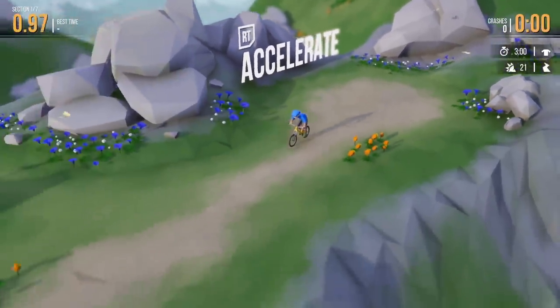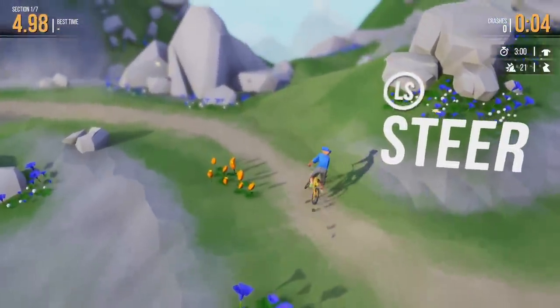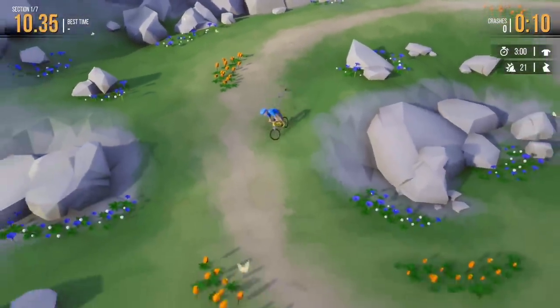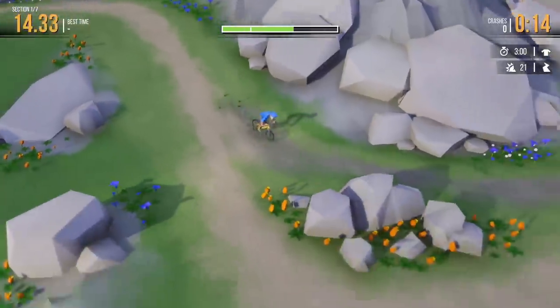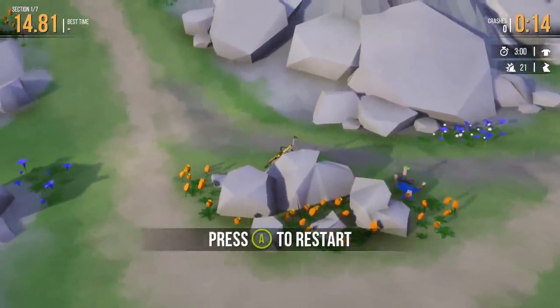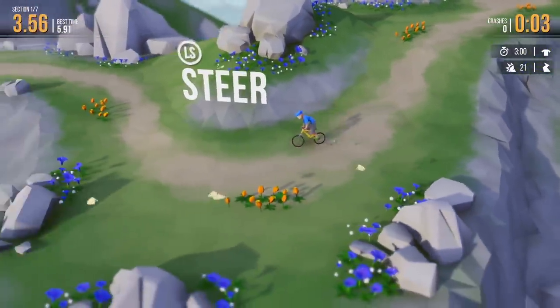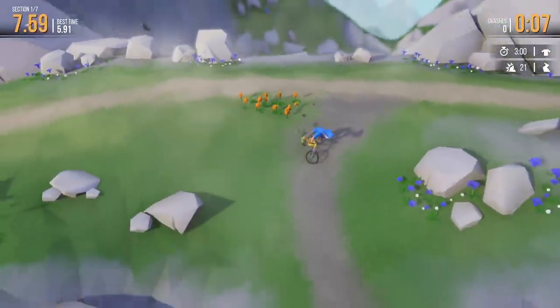Here we are in the very beautiful game. Very simple controls - you got gas or pedal, brake, steering, and then you can push yourself with this pump feature to go a little bit faster. That's what happens when I use that. Damn it. I really got to do this right. We only got three minutes. Looks like if you fall, the time isn't added to your score, and there are checkpoints.